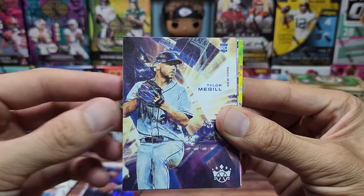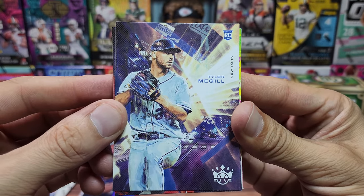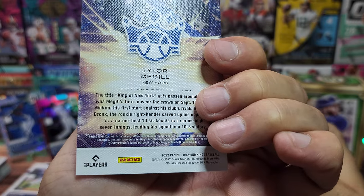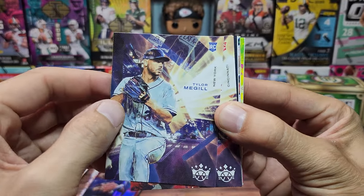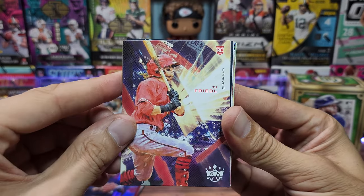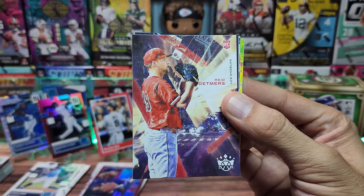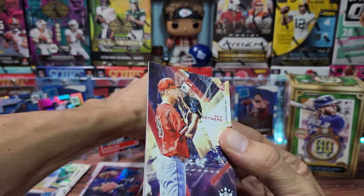An insert here — a rookie for Tyler McGill. I'm looking to see the parallel name — maybe the rookie cards just look like this. TJ Friedl the rookie out of Cincinnati, Reed Detmers. A decent rookie pull from Diamond Kings — we'll stand one up from this overpriced pack.